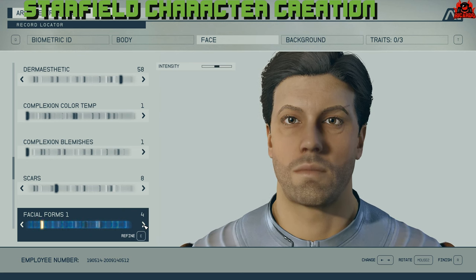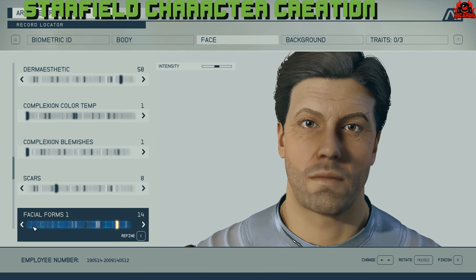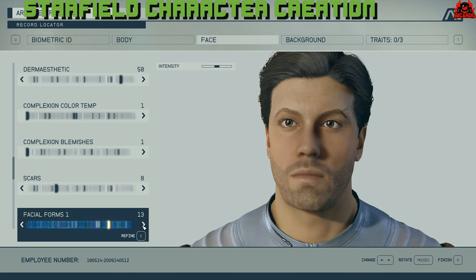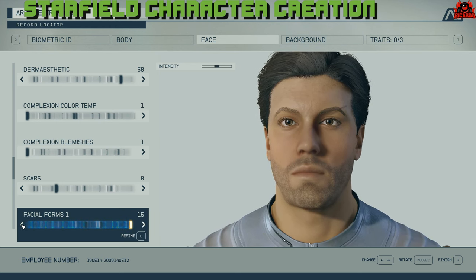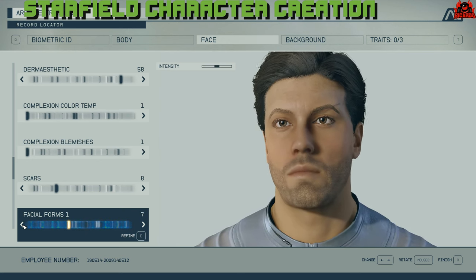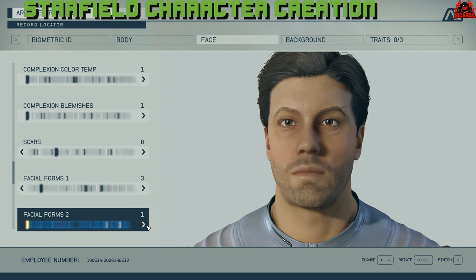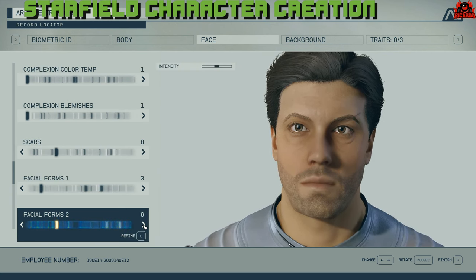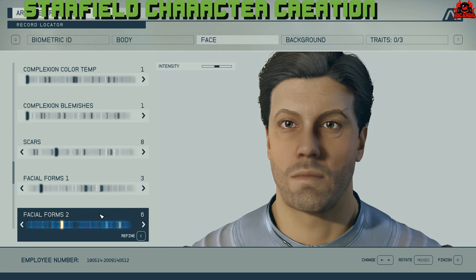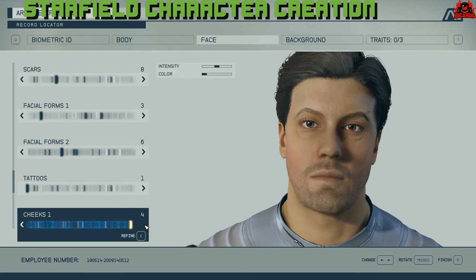Then you've got facial forms — how much age do you want to apply to your character, how many bags under your eyes. Fathers playing this game, you know what I'm talking about. Once you've decided on the age of your character via facial forms, you've pretty much got a complete picture of the character you're going to play. Now, a lot of people have said the introduction — the prelude, whatever you want to call it — is a bit weak as far as Bethesda games go.